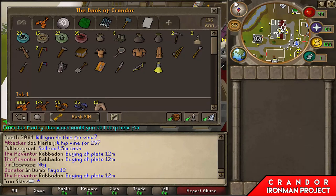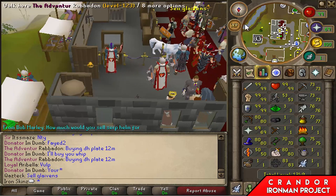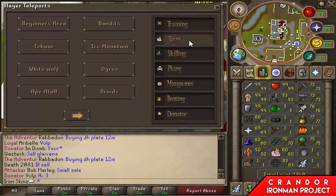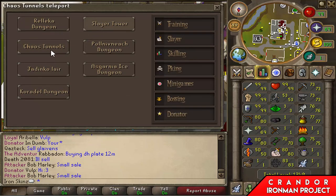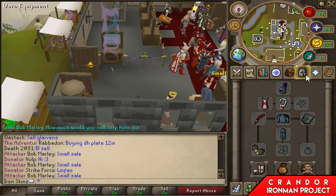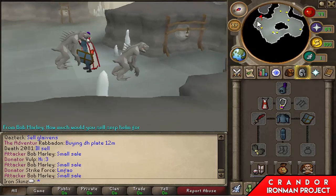We have hit 80 slayer, which is lovely. Still need to get 95 smithing to make my DFS, but not right now. Right now I'm going to head over to nechryaels and grind for that pair of dragon boots or rune boots - I'm fine with either. I just need the boots and the ring of wealth and then my gear is pretty much done.